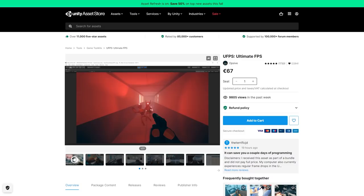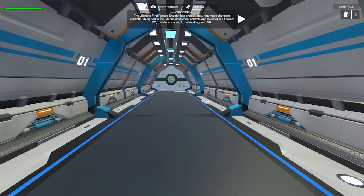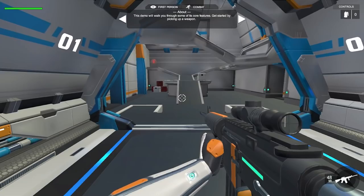The main one for this pack is the Ultimate FPS. This is a very advanced tool for very easily creating an FPS game. It's got an excellent demo scene — right away there's some text up top that guides you through everything the asset can do. So right away you can walk around, move around, jump. Then you see a weapon right away, so just move to it and pick it up — some nice weapon animations.